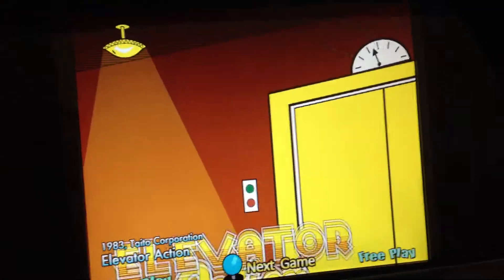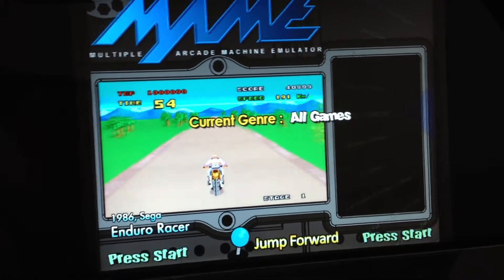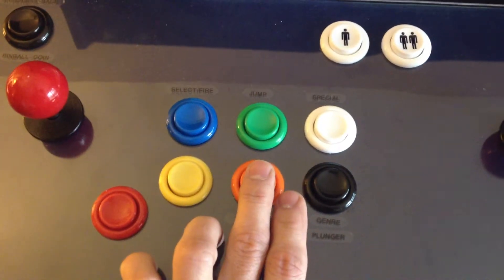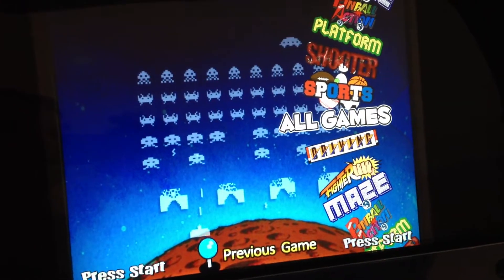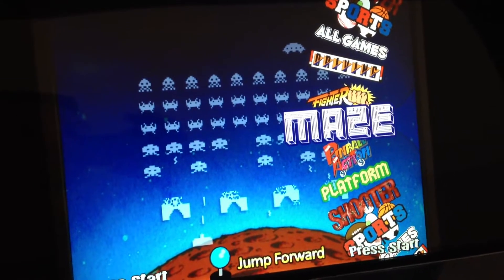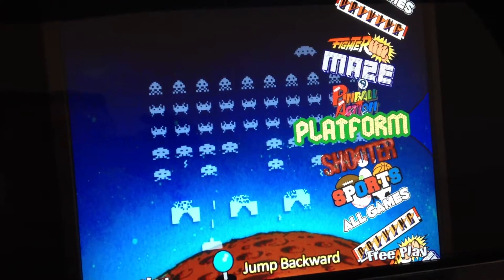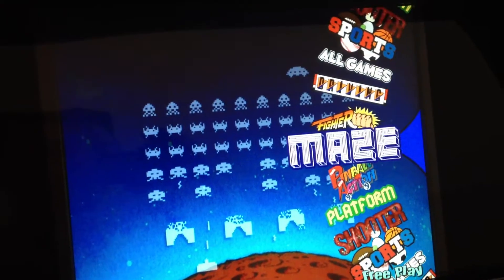So let's say there's old school Elevator Action. What I also have set up is a Favorites button — you can go into Favorites — and I also have a Genre button. If I hit this button here, I've got some genres set up. I've got Driving, Fighter. I use the word Maze for Pac-Man and things like that. Even some pinball stuff. Platform, Shooters, Sports, and All Games, of course.